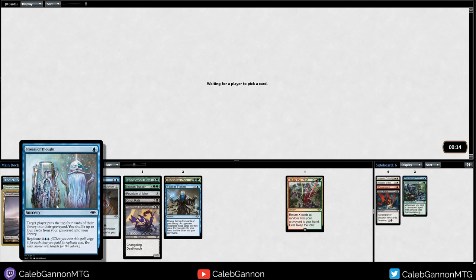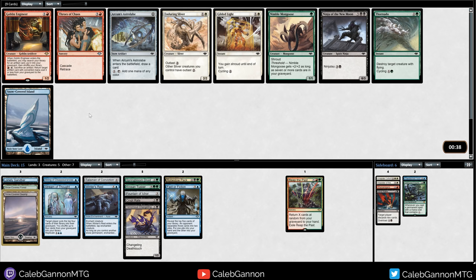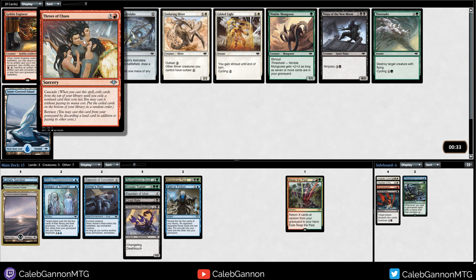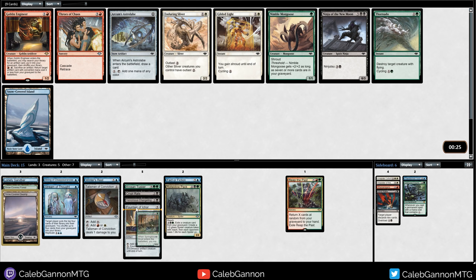When you cast one Stream of Thought you just shuffle the other one in, so it's just a really good late game win condition. I'm not very impressed with Throws of Chaos - I think it's okay in the right deck, but a deck that's as conditional as some of these decks are, it's not so great.